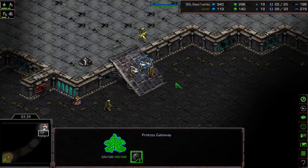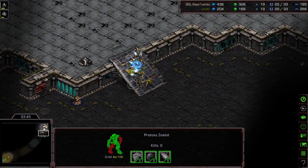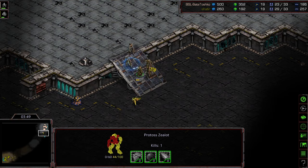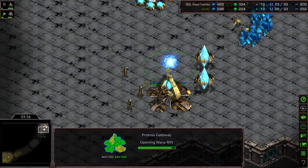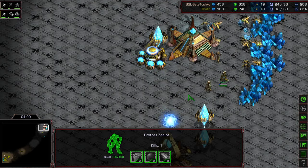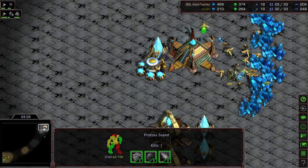A little bit silent actually — this gateway is not producing any units, which has me a little bit concerned. There you can see that probe using the mineral trick to go ahead and cycle back out. Some nice micro from Bate, but I think he still might end up losing this ramp. The probe trying to sneak back around. Losing the ramp because there was no Dragoon or additional units to support this, just the way the build order lined up. So that is breached, and he's gonna lose some probes and have disrupted mining.